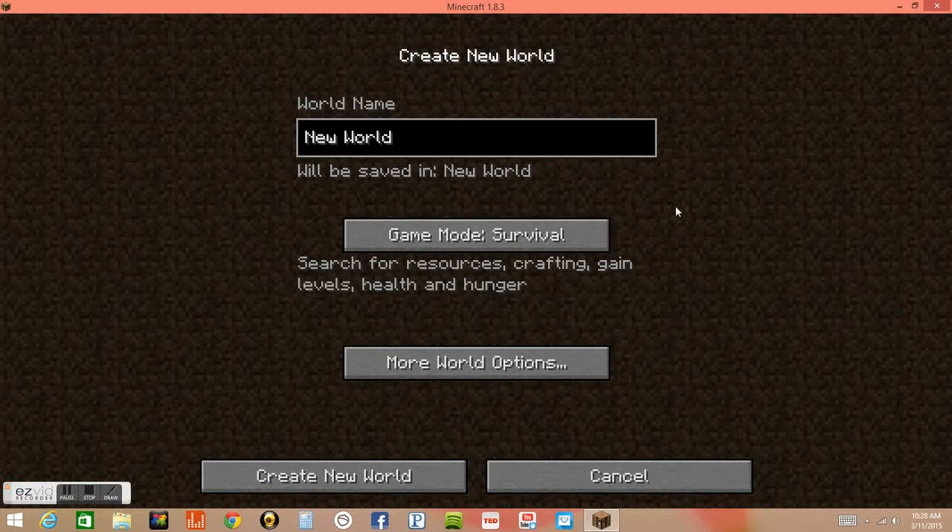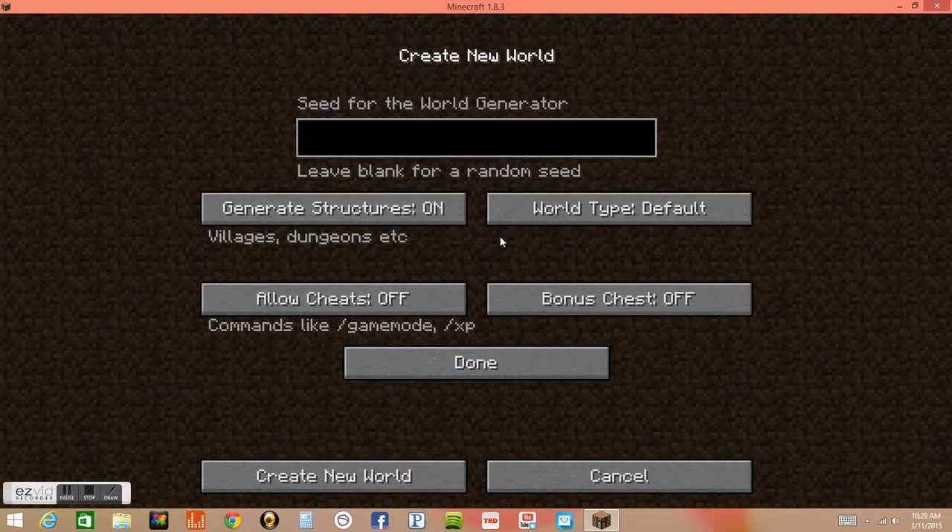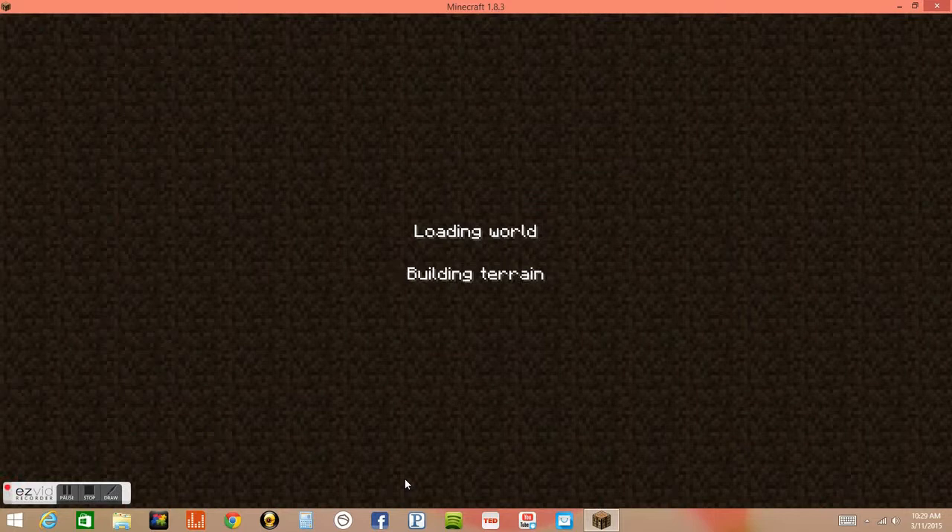Hello everyone, this is Marcelo Salas. Today I'm going to be playing Minecraft PC version. This is Minecraft 1.8 — actually it's 1.8.3 but it's kind of 1.8. I'm going to start off on a new world and I hope you guys enjoy it. I'm going to keep it at survival mode and I'm going to put the seed as Mojang. If you don't know who Mojang is, it's the company who created Minecraft.